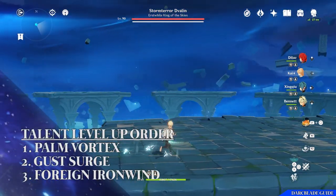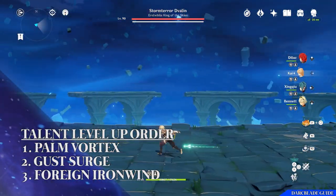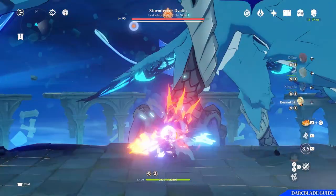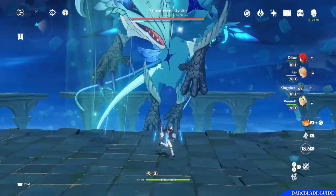With this build, since we're going for a main DPS role, we'll have a balanced talent priority, putting a little bit into everything. The second build is pretty much how I use the Anemo Traveller now and is probably the better of the two, but it's more suited for when you have a replacement main DPS in your team.